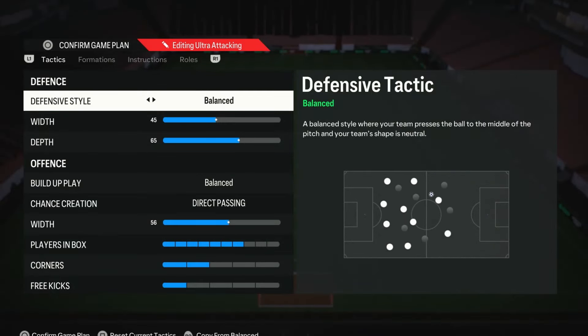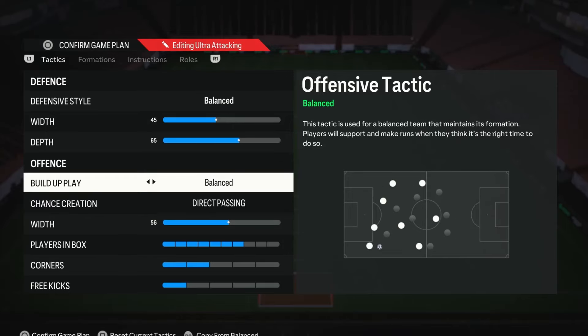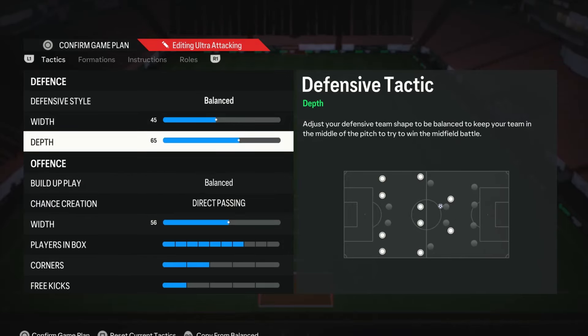Alrighty then. Starting off with the tactics — not going to lie to you, going to be transparent. The tactics are fairly similar to pretty much always. The reason being is because this game is very linear, very one dimensional. There's very limited things that actually work in this game — direct passing being one of them. So there's not going to be a crazy amount of variety when it comes to tactics. They're just things that work with the formation, things that work in the game. I can't really do much about that — I can't go randomly saying 70 width is fantastic because it's not.